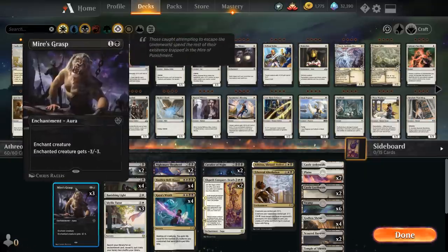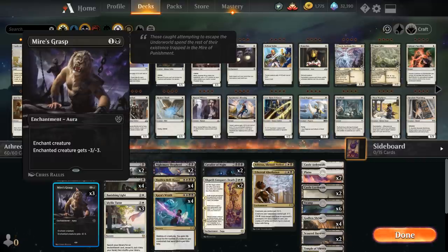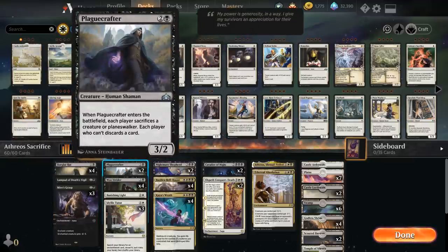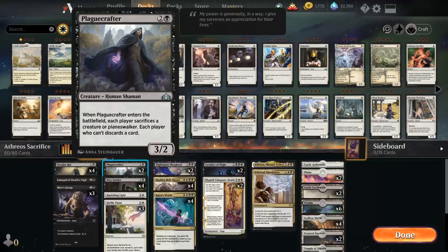We have three copies of Mire's Grasp as a nice two-mana removal spell that enchants a creature giving it -3/-3 — another enchantment we can search up with Angelic Tutor. Moving up the curve, we have two copies of Playcrafter, a 3/2 creature that when it enters the battlefield makes each player sacrifice a creature or planeswalker — or discard a card if they have neither. Playcrafter plays quite well with our cheap Burglar Rat that we don't mind sacrificing, leaving us with a 3/2 creature while forcing the opponent to sacrifice something.